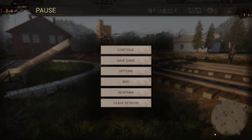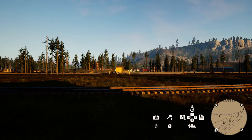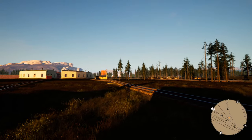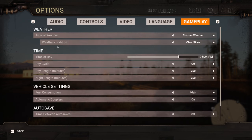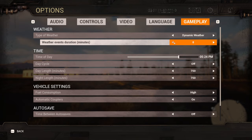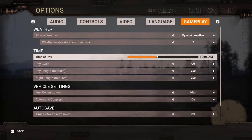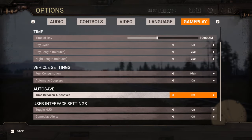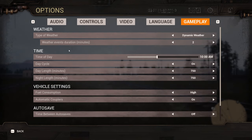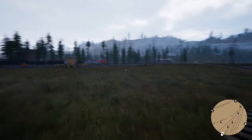We'll go back to our save. I need to go in and change some options — gameplay: dynamic weather set at two, make it more midday, day cycle on, everything else good, turn gameplay alerts off. Continue.